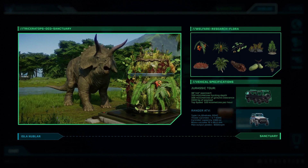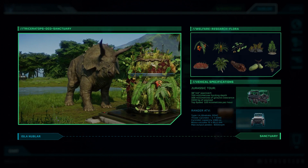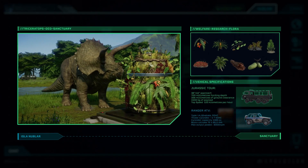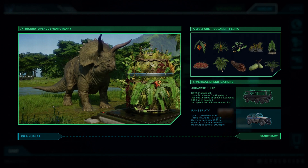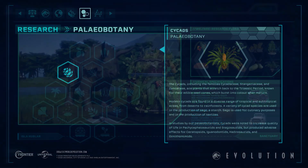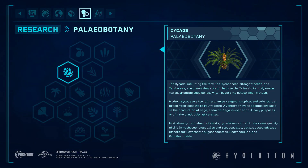It looks like there are going to be many other different types of plants as well. Clearly we're going to have to research these plants using the greenhouse — the new building in the game — in order to unlock new feeders and things like that. I wonder if we would be allowed to place these plants down as decorations. Imagine being able to place cycads in the park — that would be incredible and give our park so much more life.